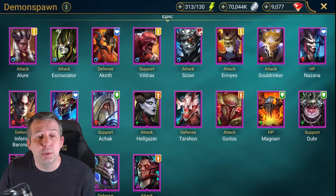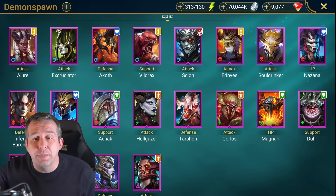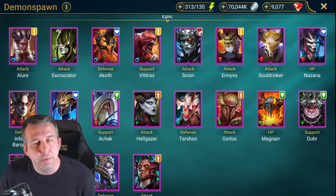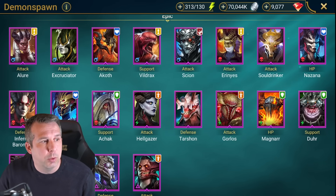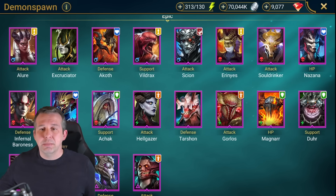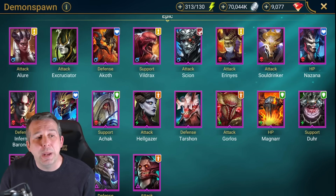Demon Spawn - Allure: one of the best turn meter control champions in the game if she's fighting one enemy. Really good for Dark Fae once you've cleared out your enemy team, really good for Fireknight up until Hard where you can't use her anymore. Excruciator: just like a one-shot in the arena and then stands there wondering what to do next. Akov: AOE HP burner, another Doom Tower epic but a really good one, great for spider.